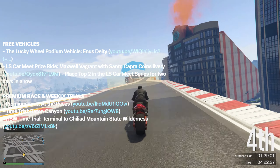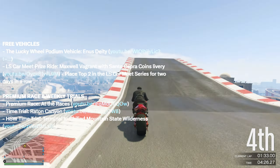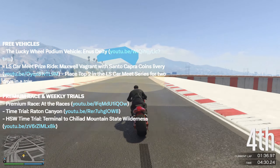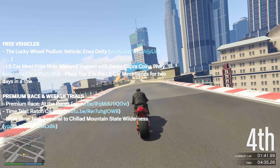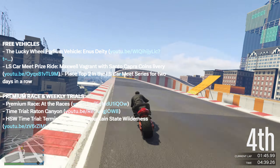For the premium race and weekly trials: the premium race is called 'At the Race,' and for the time trial we have Raton Canyon. The HSL time trial is Terminal to Chiliad Mountain State Wilderness.